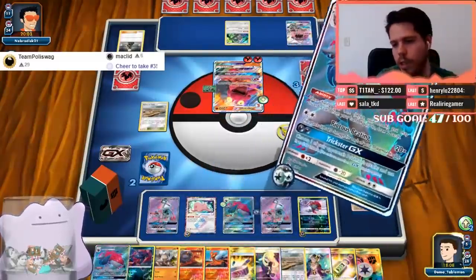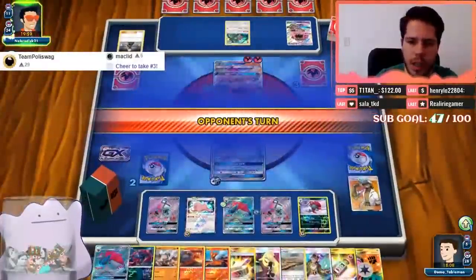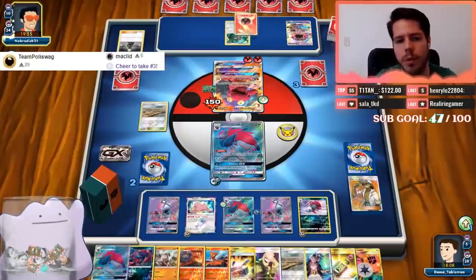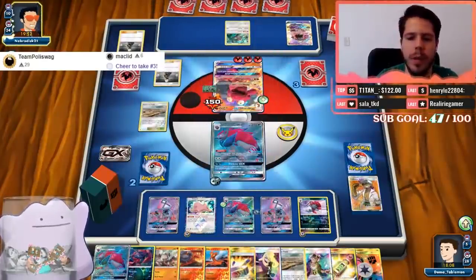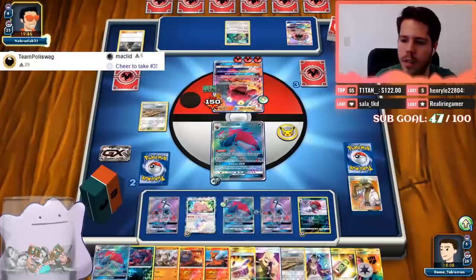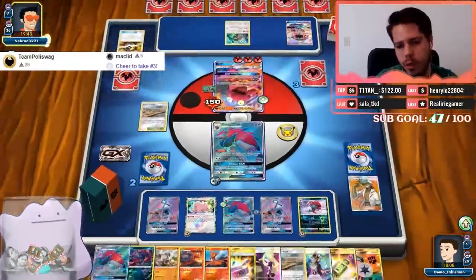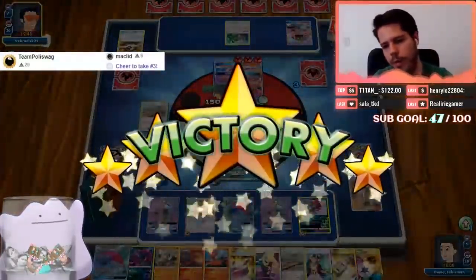No Lycanroc — I used my Field Blower. We're still at three prizes so we're still flying. Three Pokémon with abilities — I can hit for 200 damage, just not 250. Righteous Beat — Choice Band, Kukui, without the Field Blower that's 210, but with the Bodybuilding Dumbbells I need to hit for 250.